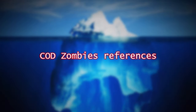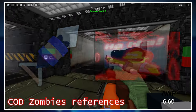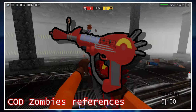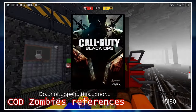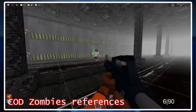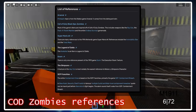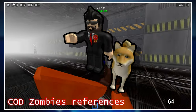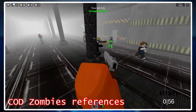Within Saktik there are many references to other games and media, the most prevalent being Call of Duty Zombies. For example, the ray gun and all sounds associated with it are taken directly from Call of Duty Zombies, and the whole Endless mode is based off the round system of Call of Duty Zombies. I'll leave a wiki page in the description if you're interested in all of them. I think it's safe to say Homer is a pretty big Call of Duty Zombies fan.